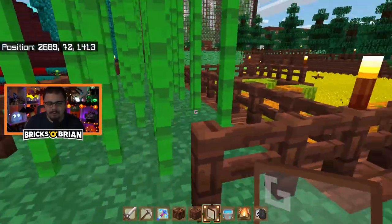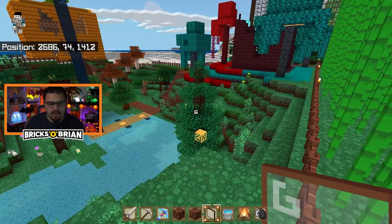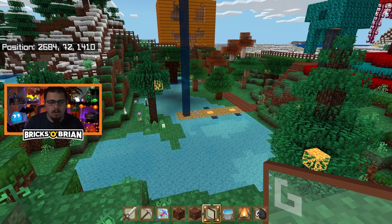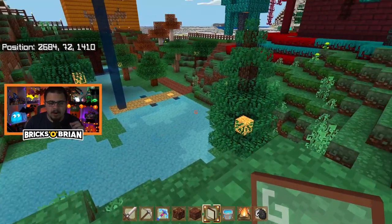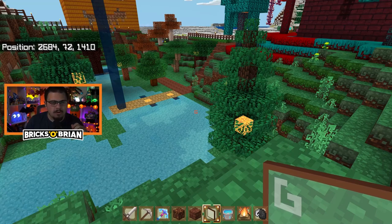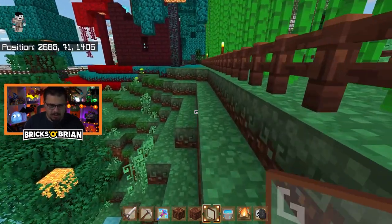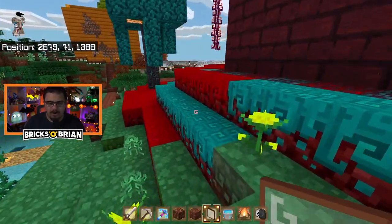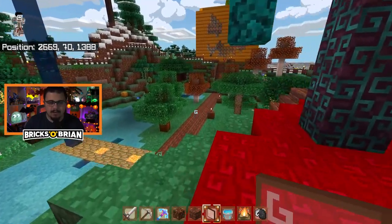I put a fence around the bamboo because of everything going on over here. Something you may or may not notice is that all of the snow within this area is gone. I just zoned out, got rid of all the snow, used water buckets, and manually got rid of all of it. It took way too long, but I did it.